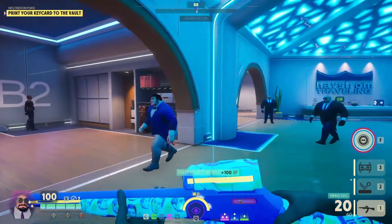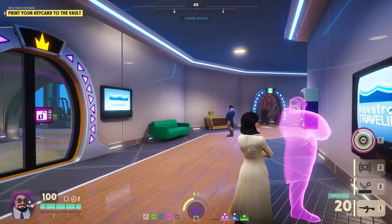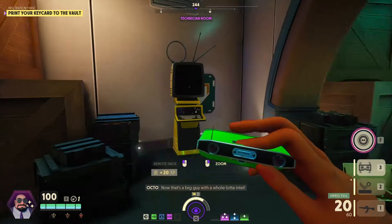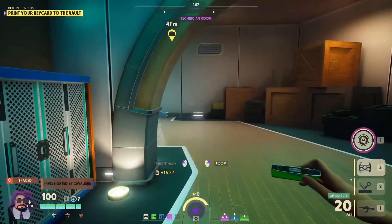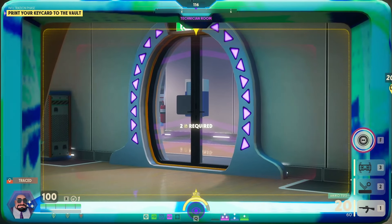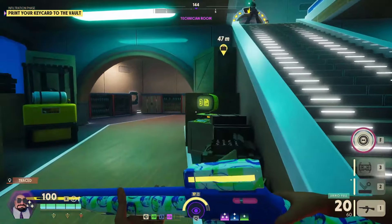The printer down here doesn't seem to be on, so let's trigger that ourselves and get even more intel. We had a keycard — we could have looked in the purple rooms like I like to do sometimes. Given this is Silver Reef, this has kind of been a quiet match, but this trace is lasting a while.